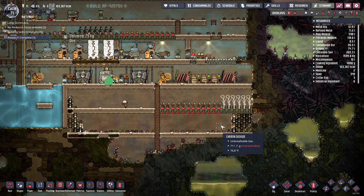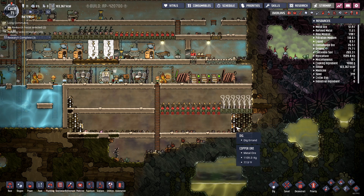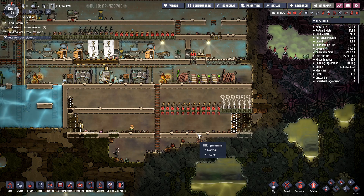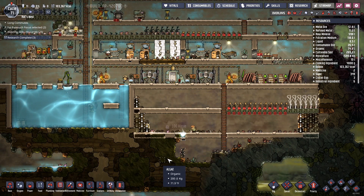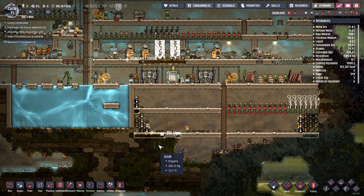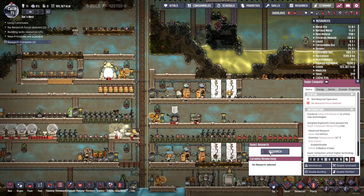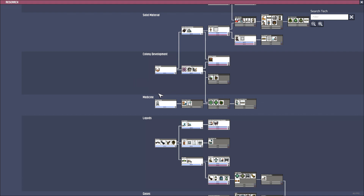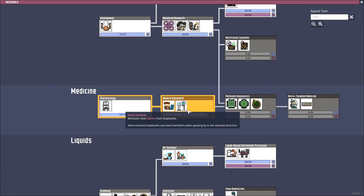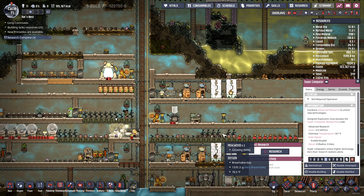We're definitely gonna need a skimmer down here. I'm waiting for them to clean this out so I can put that skimmer down — they are taking their sweet old time. Research is complete again, and I can get another duplicate. Let's go back to medicine — let's get medical equipment, sick bay, and a hand sanitizer.